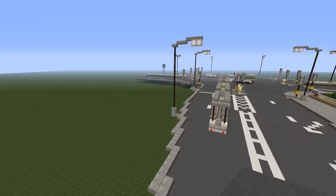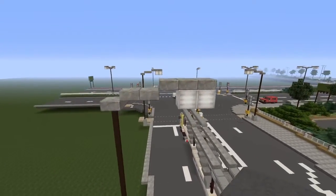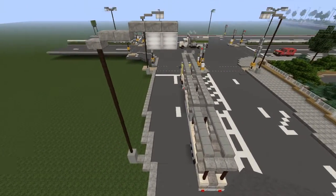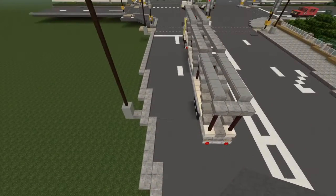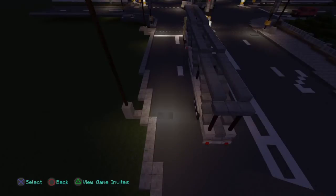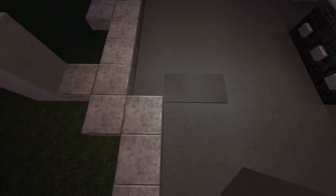For the lights I've just used a couple of blocks of stone, fence posts, and then a stone slab with a couple of lights. Because the lights are so high up, the actual lights don't shine down onto the roads.